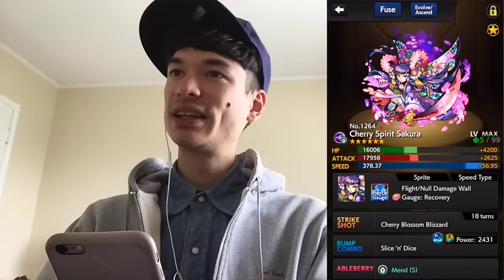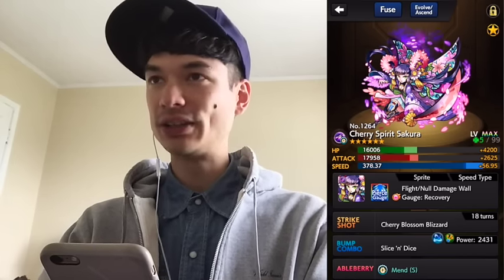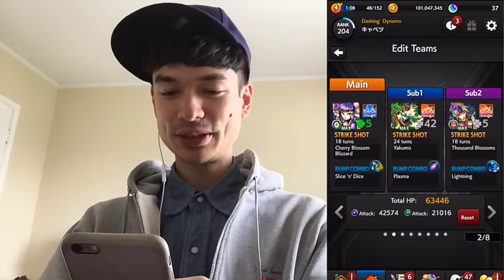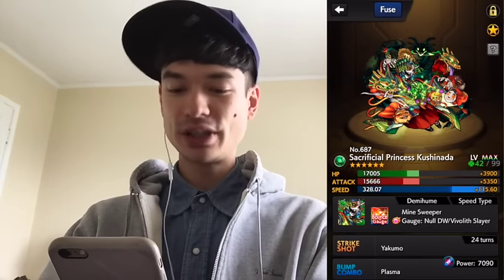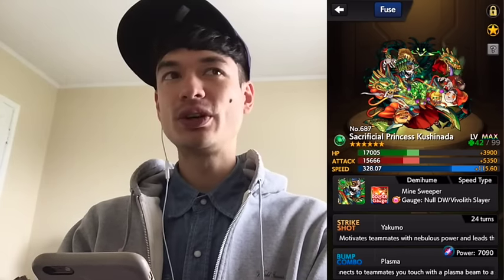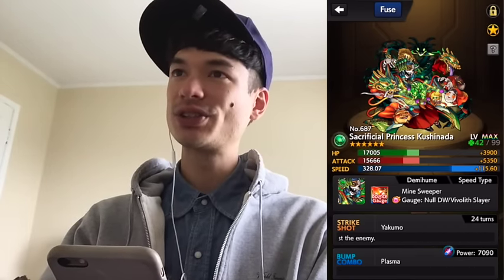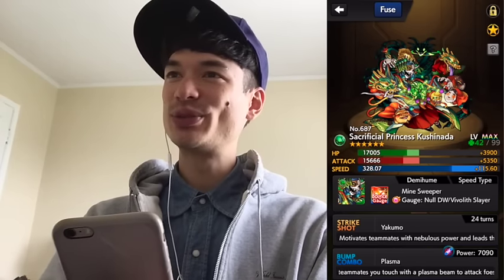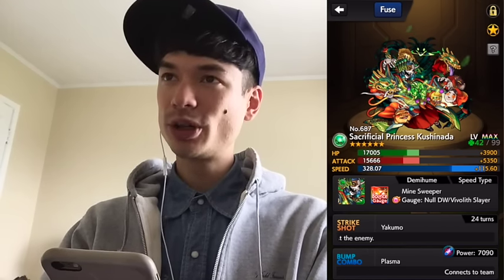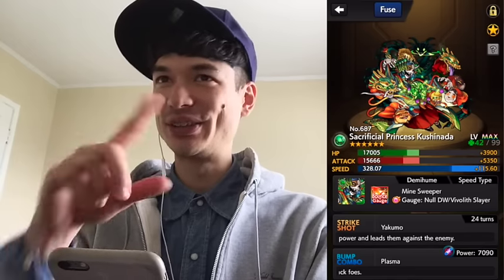First up is Sakura. She is a pierce with recovery. Recovery is another thing that can come in handy for Hakuwa to help you keep your hit points up. Next up is Kushinada. She is great because she has the grand command strike shot Yakumo. There are stages in Hakuwa where you want to clear all the little guys on the screen in one turn, and the grand command strike shot can be very good for that. Kushinada also has very high speed, so she has a better chance of hitting everybody every turn, and her plasma bump combo can do pretty well if you get the positioning right.